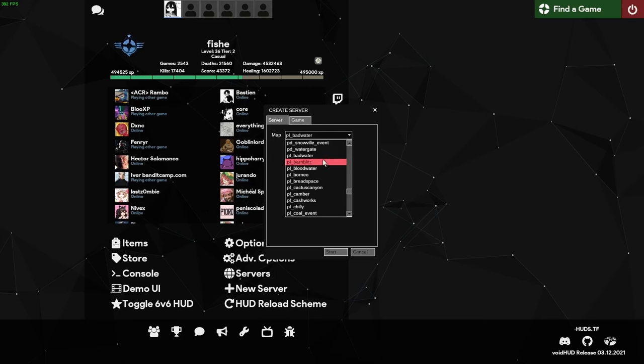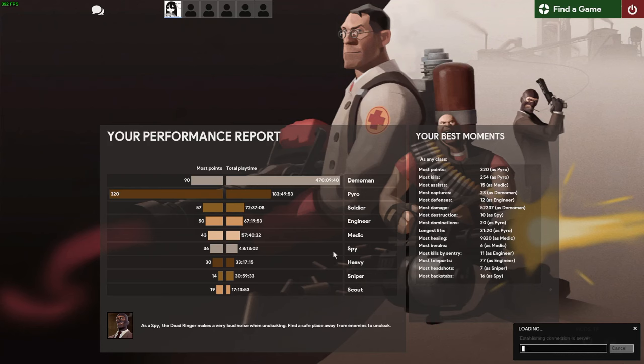I want to talk about pushing Barn Blitz last. For some reason no one has any idea how to do it, and I'm going to show you how. To do that, I'm going to take you first to a completely different map - PL Badwater.